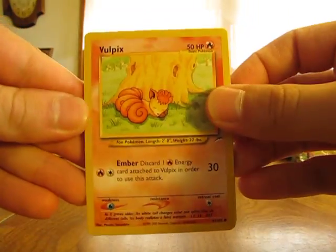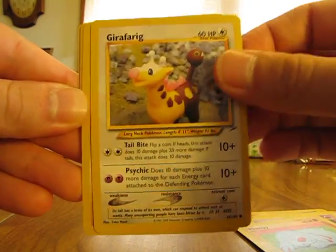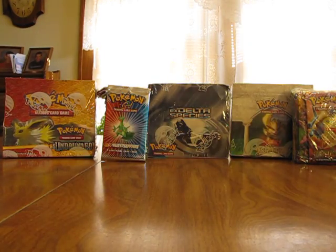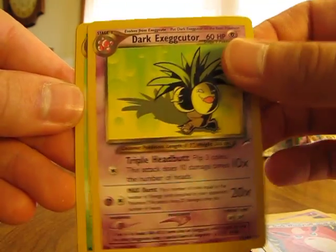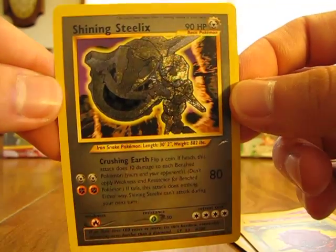We have Vulpix, Heal Powder, Dratini, Unknown V, Fanpy, Jirafraig, Hitmonchan, Counter Attack Claws, Scyther, Light Flareon, and Dark Ursaring. About three more packs and I'm going to be halfway through the box - that way I can make one more part and finish the box. Next pack: Jirafraig, Psyduck, Hitmonchan, Fanpy, Mareep, Unknown S, Porygon, Dark Wigglytuff, Dark Exeggutor, Dark Fortress, and a Shining Steelix! Hopefully I get one more Shining card, but that's a nice Shining Steelix - I like that card.